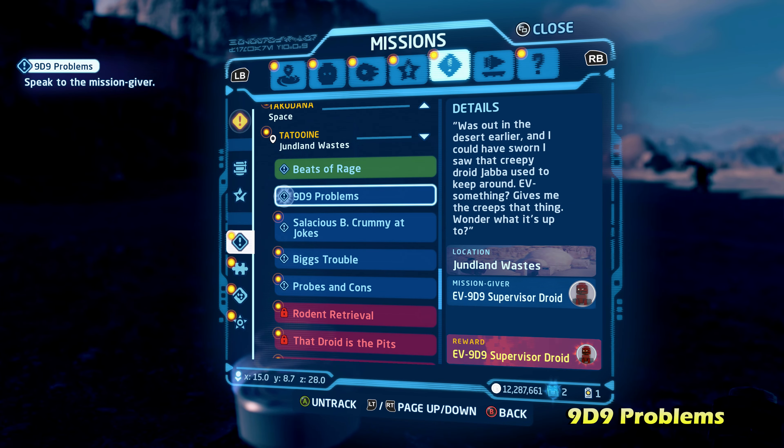Just shoot him with a blaster, and from there escort him out of the cave into the open. You should be able to capture him with your handy droid. Then talk to the original droid you talked to, and that will complete the side mission for 99 Problems. There are a lot of different steps to that one.